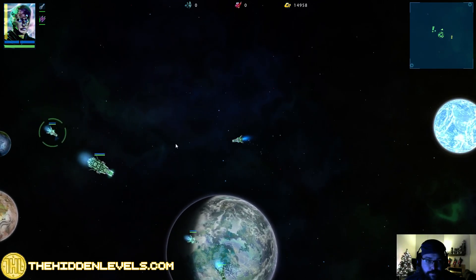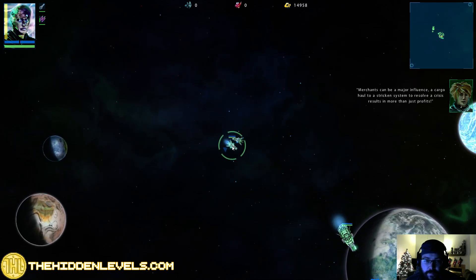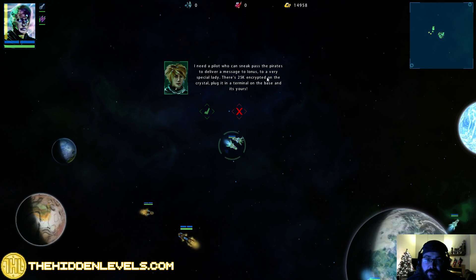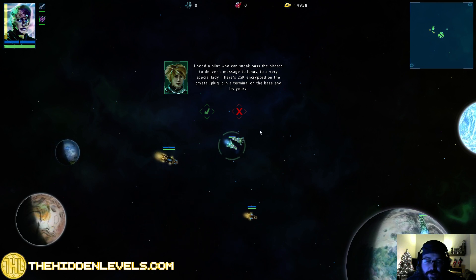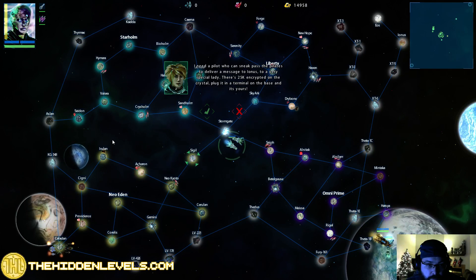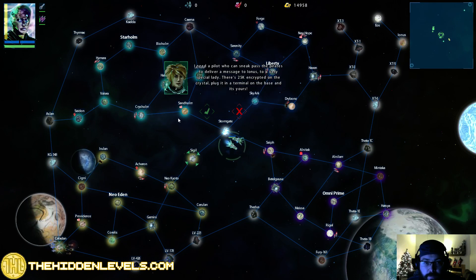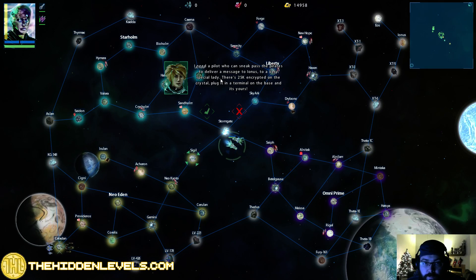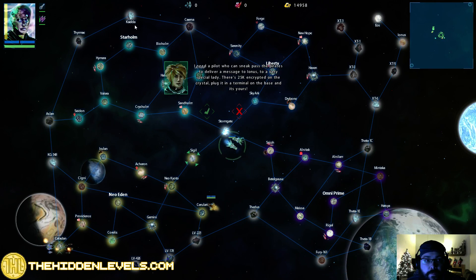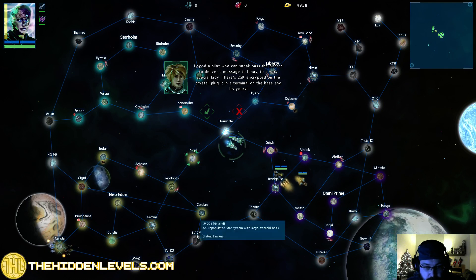We got a quest right out here - you can talk to folks and have some quests with them. We need a pilot who can sneak past the pirates and deliver a message to Lonus. There's 25k encrypted on the crystal. Where is Lonus? We might end up at Lonus, buddy, because I don't see the name Lonus on the map.